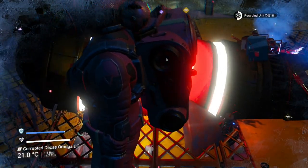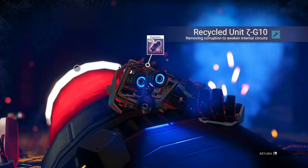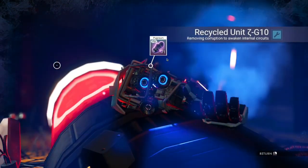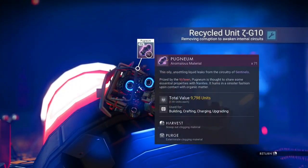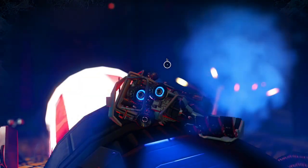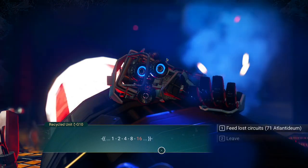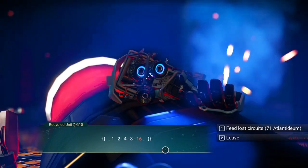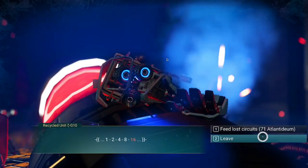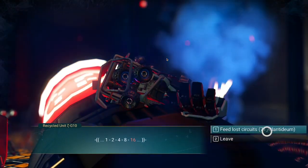Recycled unit — need moving corruption to awaken internal circuits. Pugnium, that's normal. One, two, four, eight, sixteen. Oh look, I need 71 Atlantidum to feed them.